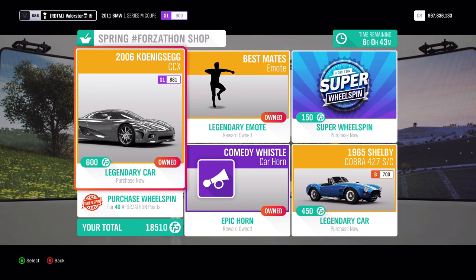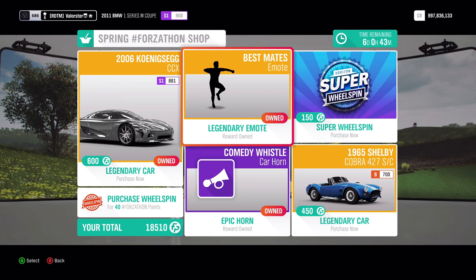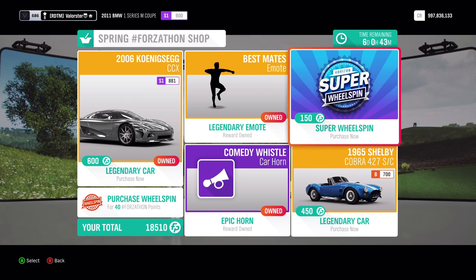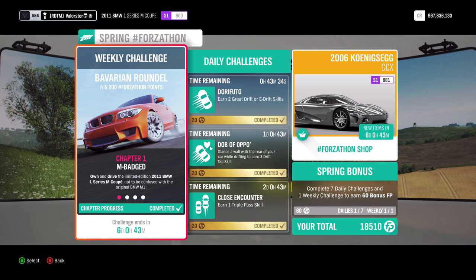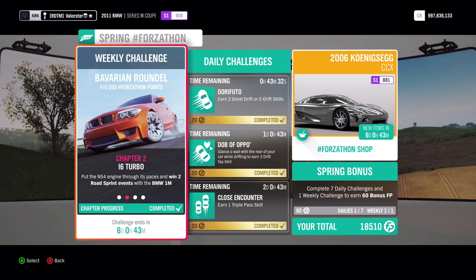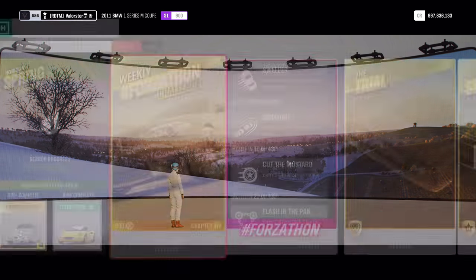It's a good car, so if you want it you can buy it. This other one — I'm not really a fan of that car, it was a very good drift car on Forza Horizon 3. So let's have a look at what we need: we need a BMW from 2011, we need to win two road sprint events, a total of 500,000 skill score, and we just need to cruise it.